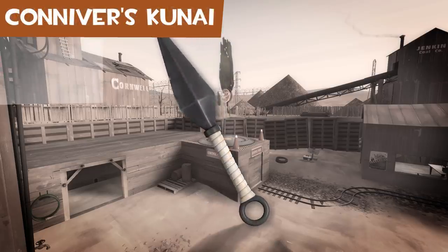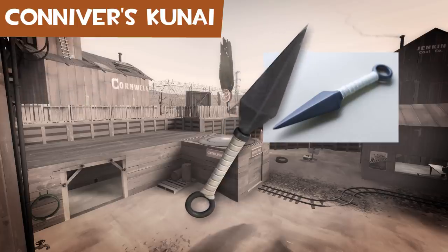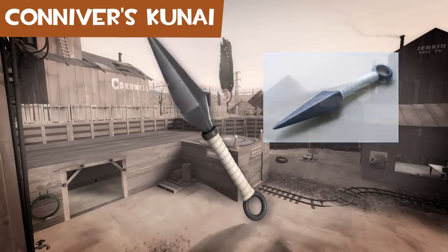The Conniver's Kunai is a Kunai. A Kunai is a Japanese tool meant for farming and stone masonry. Many ninja weapons were adapted from farming tools, and Kunais were easily sharpened into assassin tools.